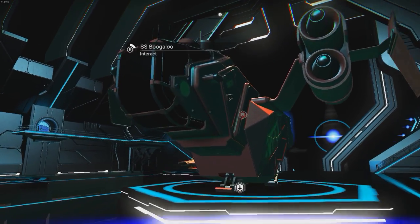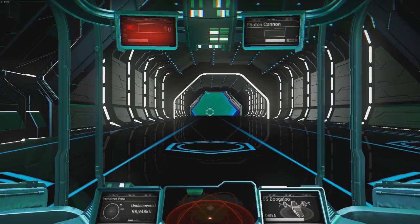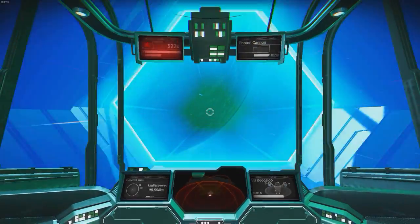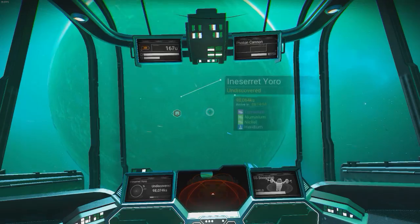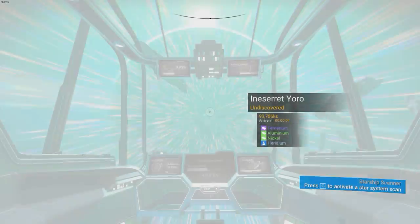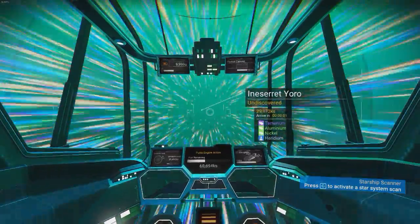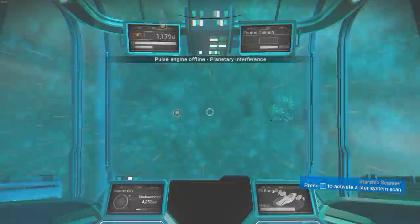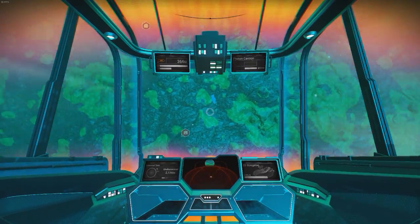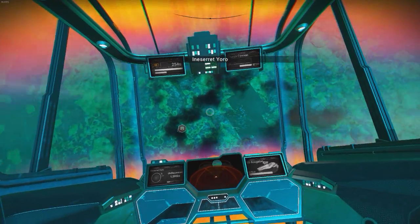Hello everyone, I'm Xanta and welcome back to No Man's Sky. In this episode we're going to be going to a new planet, exploring, seeing what's going on on it, what's different, what's the same. We've got some Tamerium on this planet, let's get going. We're in the planet's atmosphere — looks like a very aqua-y blue planet, very interesting, looks a bit strange.